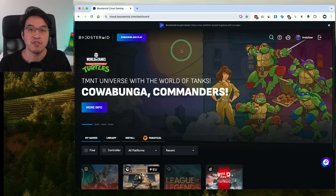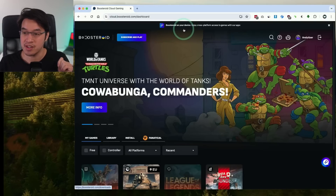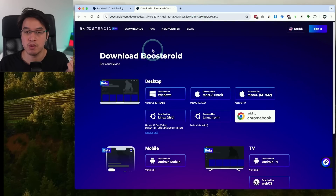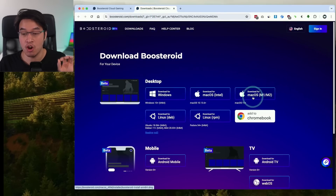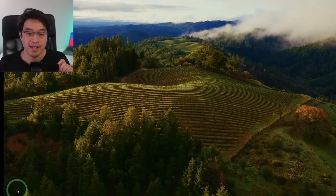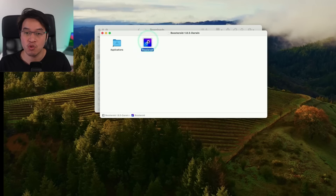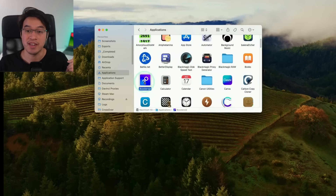Once signed up, it's time to download the Boosteroid software, which is substantially easier to use than logging in through your web browser. At the top, click 'Boosteroid on your device' to go to the download page. Since we're on an Apple Silicon Mac, we want the native ARM version — click 'Download for macOS M1, M2, or M3' and save. Open Finder, go to your downloads folder, find 'Boosteroid Install ARM64,' double-click it, and drag and drop Boosteroid into your Applications folder. Scroll down to find Boosteroid and double-click to launch it.